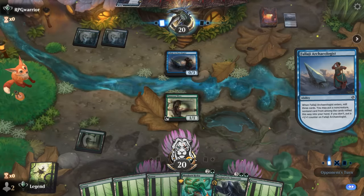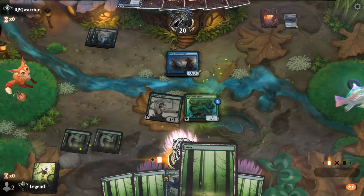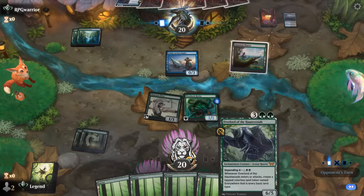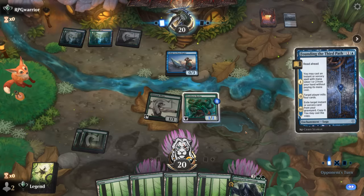We've got to hope they don't have a lot of removal, because this Hydra is going to get big. Hoping we pick up something to do besides Overlord so I can maybe just cast it for five mana instead of needing to impend.